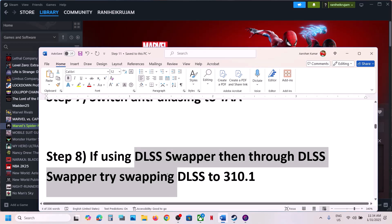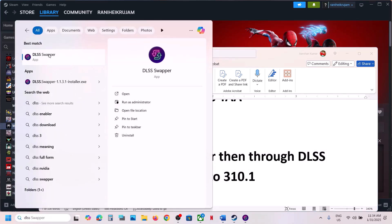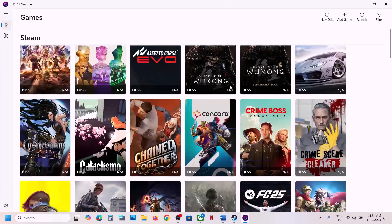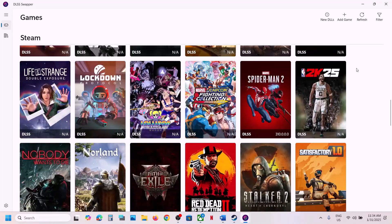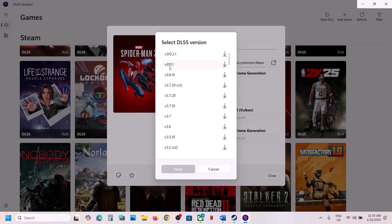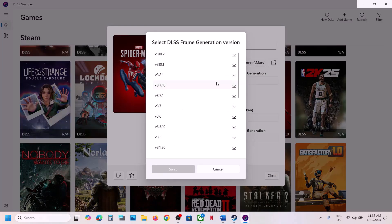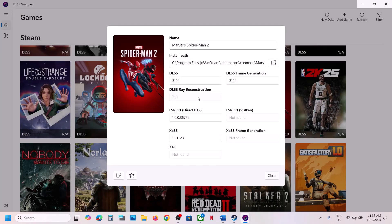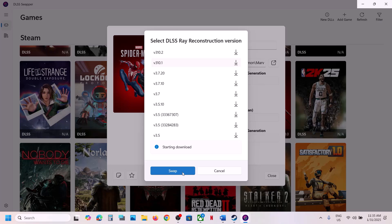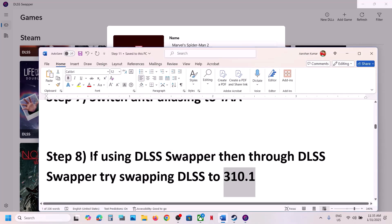If you have DLSS Swapper installed, launch it and find the game in the list. Once you find the game, click on it and select version 310.1. Download it, then swap it. You can do the same for other DLSS files. Launch the game and check — this has worked for many players.